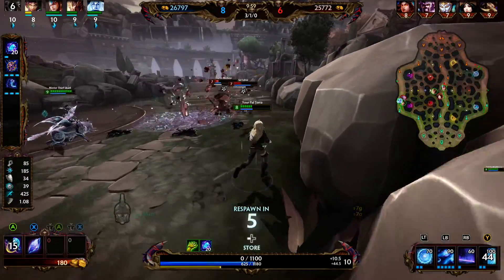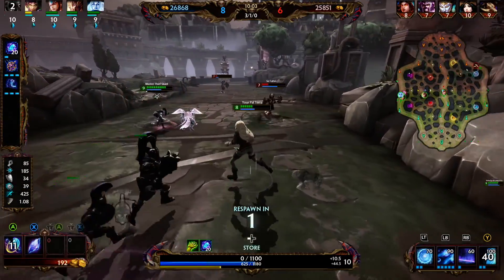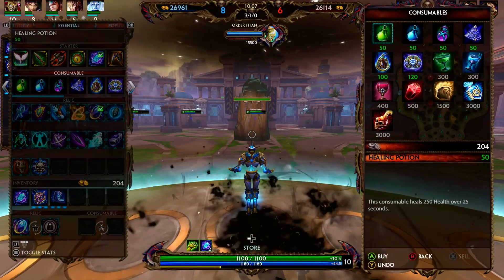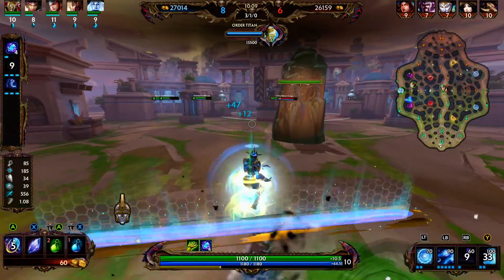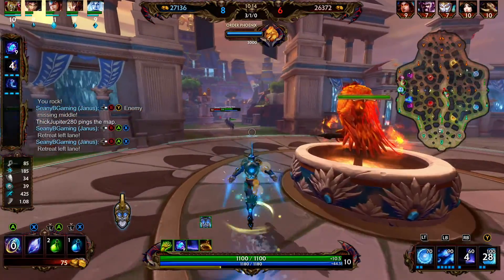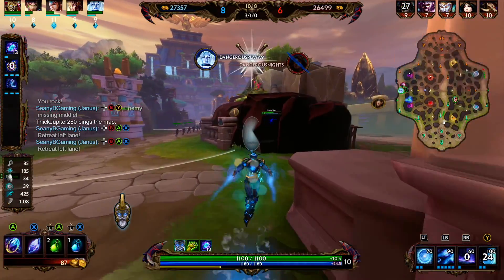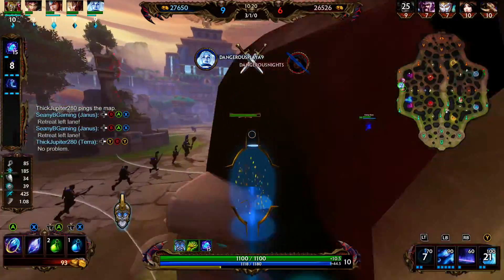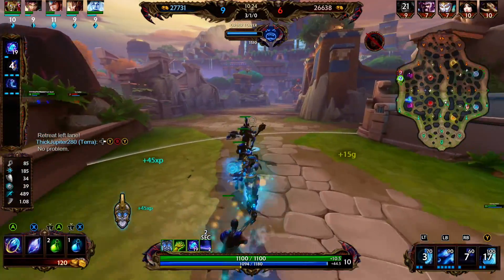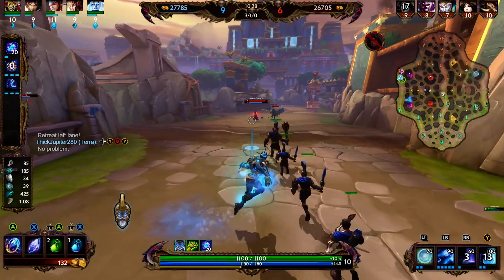We pick up Chronos' Pendant, which provides 100 magical power, 20 MP5, and 20% cooldown reduction. Its passive: every 10 seconds, the pendant subtracts 1 second from all abilities currently on cooldown. 100 power is a decent amount, the 20 MP5 is helpful — that's the rate at which you recover mana every 5 seconds — but we're mainly getting this item for the cooldown and its passive.